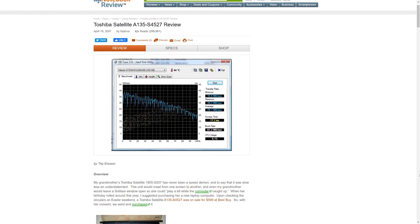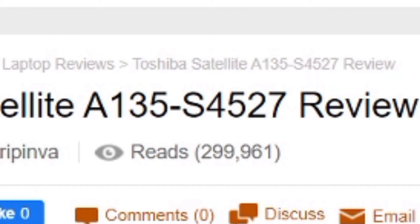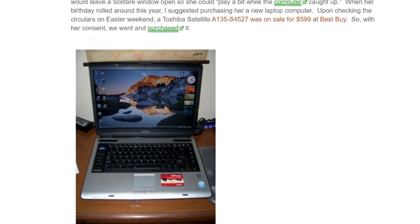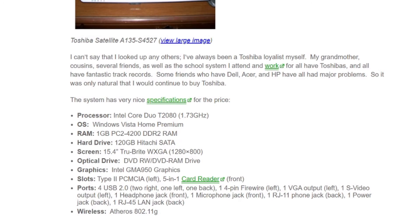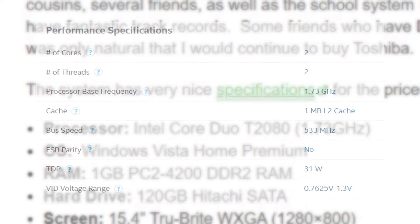The laptop I'll be running my tests on today is the Toshiba Satellite A135S4527. This laptop was released back in 2007 and was actually a decent upper mid-range model. I found one source putting it at $700, though that price was while it was on sale. This computer shipped with an Intel Pentium T2080 with two cores and two threads clocked at 1.73GHz, built on the 65nm process.